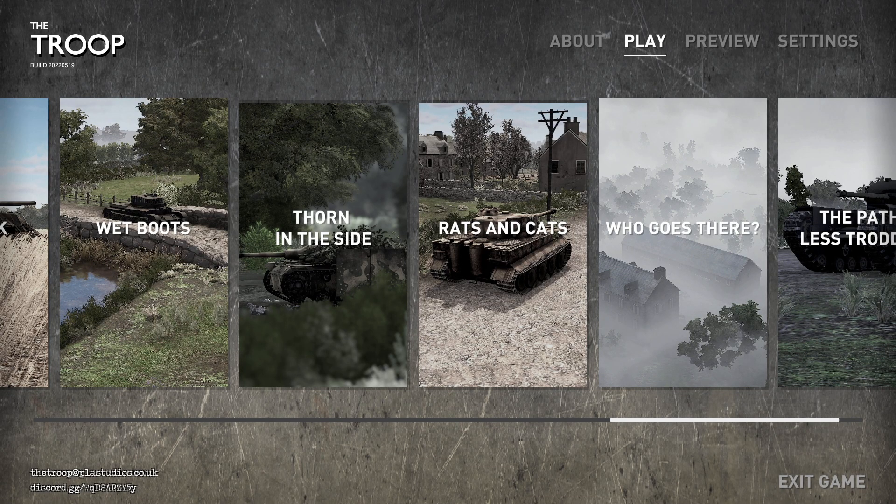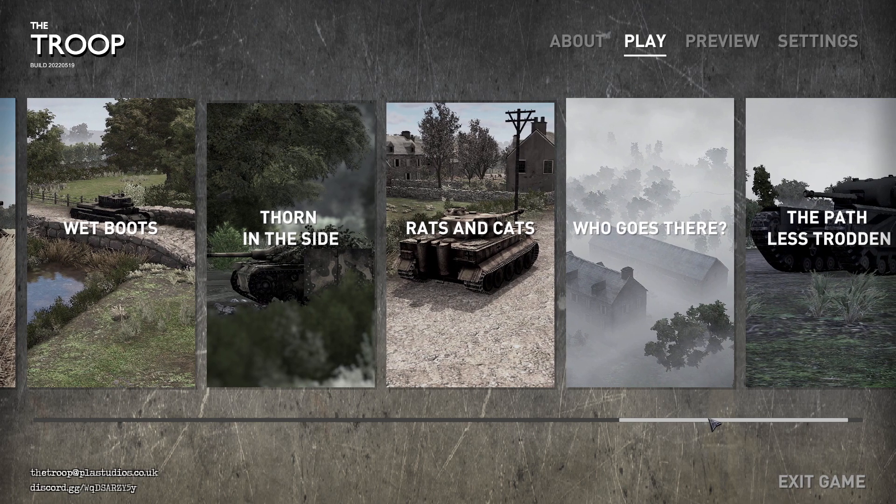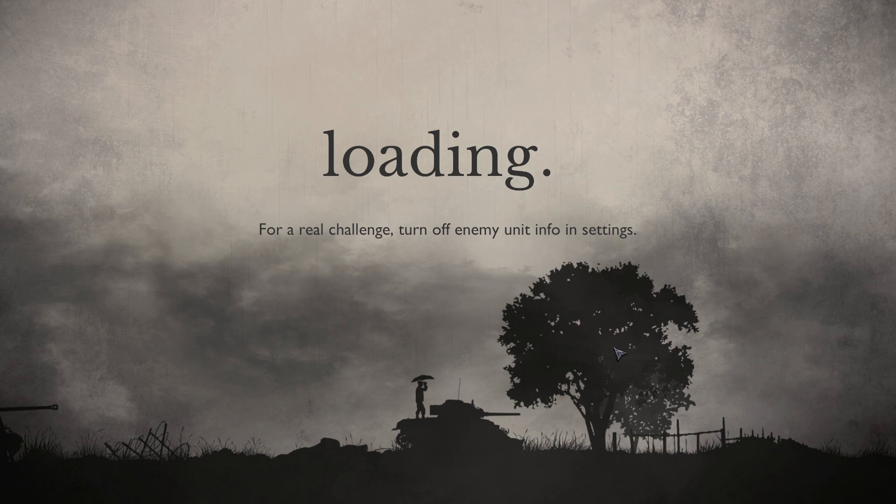Hello, I'm Provenauspicious and this is the Troop. We continue to play as the British and the next mission that we need to finish is 'Tank and Infantry Clash in the Mist.' From the name and description this is probably going to be done in some kind of mist, some kind of low visibility. I think this is a new feature they added into the game, so this mission is focused on showing us that feature.